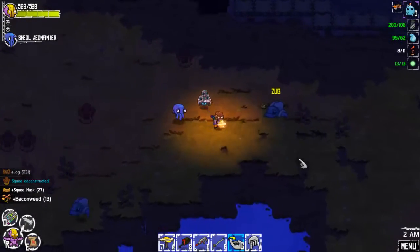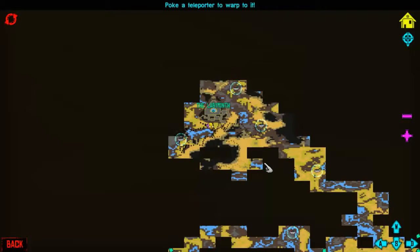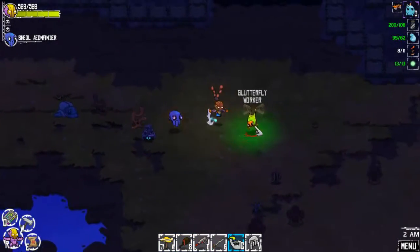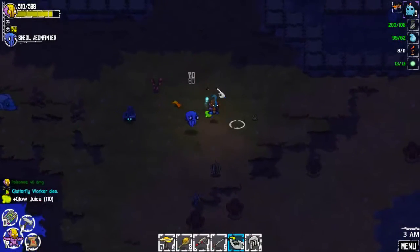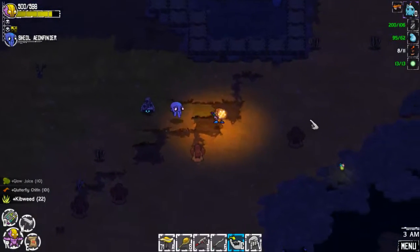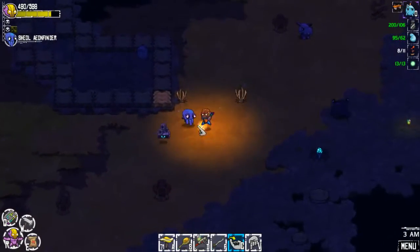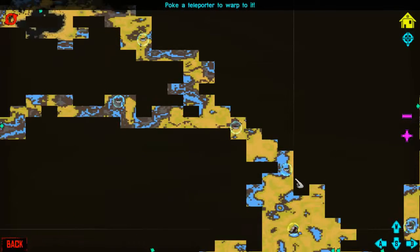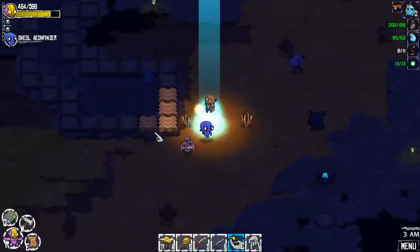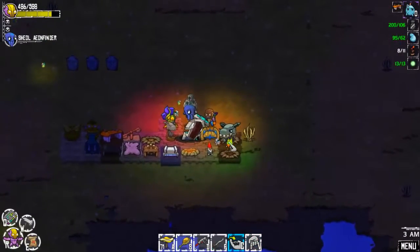Didn't we need bacon weed for something? Ow! That's obnoxious. I guess we need three more of those flower things. Well, you know what, let's teleport home. Let's see if we can make an incubator for this turtle.